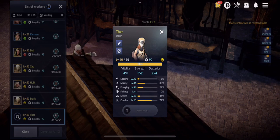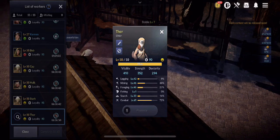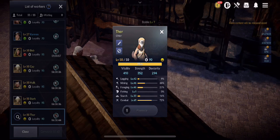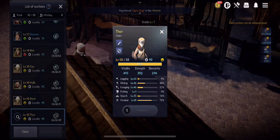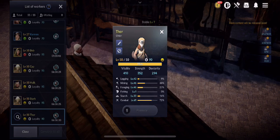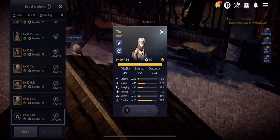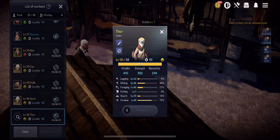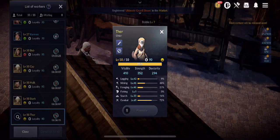Another tip: do your merchantry at the same time each day. For example, if you do it every day at 4 PM server reset, keep that schedule so your resources constantly catch up with your daily merchantry. Resources are important for exchanges and buying food inside. Also, don't do your merchantry during a limited-time in-game or guild event — merchantry takes 1.5 hours on average, and you don't want it conflicting with node siege wars, world boss, guild rush, etc.